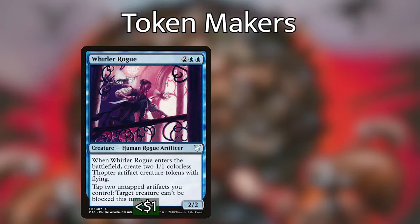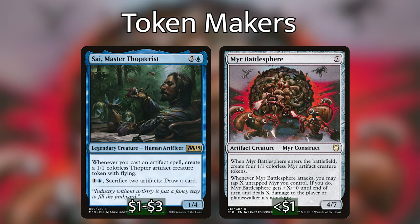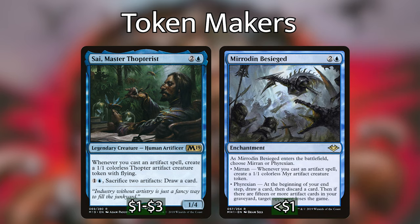For token makers, we've got Whirler Rogue and Mirror Battlesphere. Mirror Battlesphere creates 4 colorless Myr artifact creature tokens when it enters — another good target for the Nim Deathmantle combo. Whirler Rogue makes 2 Thopters when it enters, which is another piece for the Nim Deathmantle combo if we don't have access to Breya. We then have Sai, Master Thopterist, and Marionette Besieged — whenever we cast an artifact spell, we make a token. Marionette Besieged also has an alternate mode: at the beginning of our end step, draw a card and discard a card, and if there are 15 or more artifact cards in our graveyard, target opponent loses the game. Sai also has an activated ability: pay 1 blue, sacrifice 2 artifacts to draw a card.